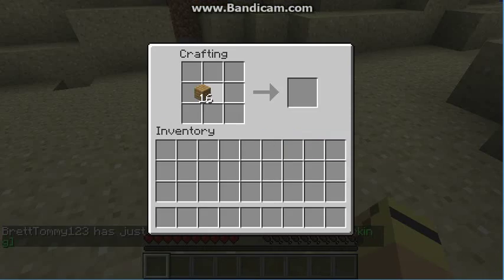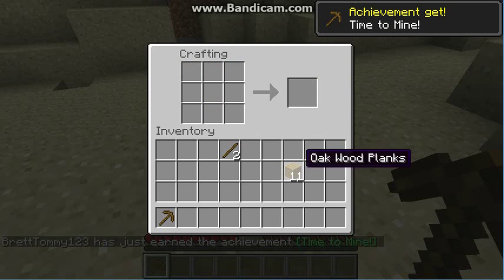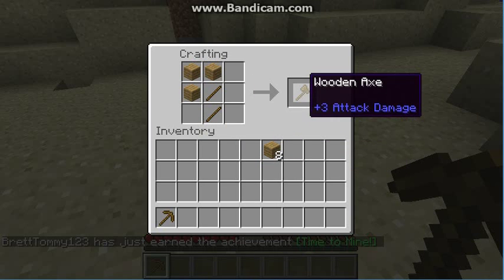If you want to make a pickaxe, I'm not going through all the crafting recipes — just the essentials, like tools. There's no achievement for axes.